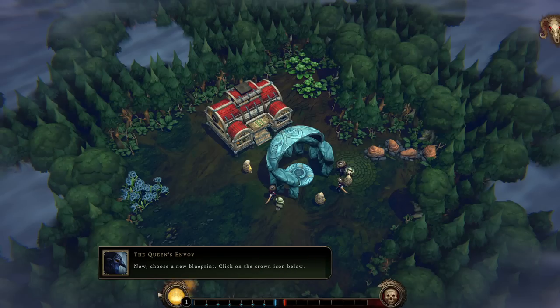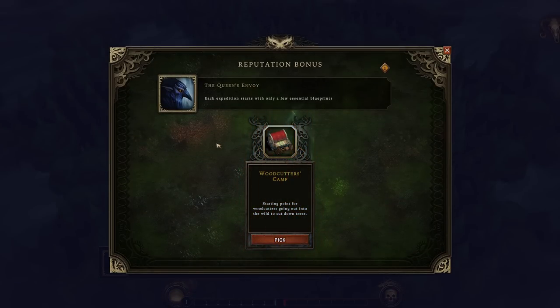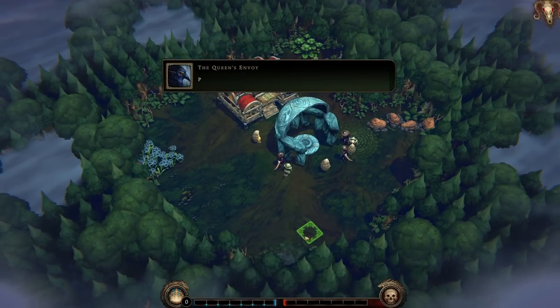Choose a new blueprint — click on the crown icon below. In doing so, I'll be offered blueprints that allow me to collect, distribute, or process resources. Here we're offered the woodcutter's camp. Each expedition starts with only a few essential blueprints; more will be given as you earn reputation points. I'll pick that — starting point for woodcutters.